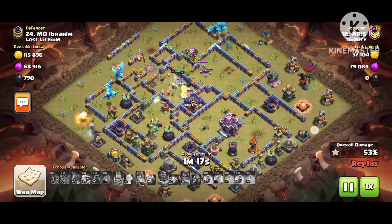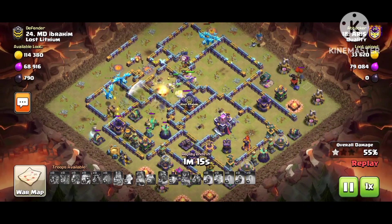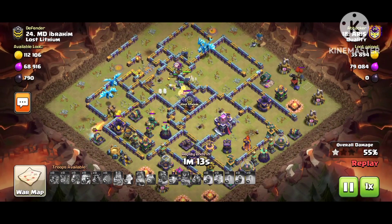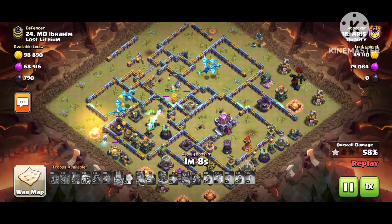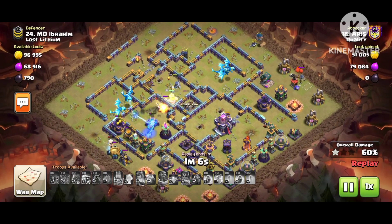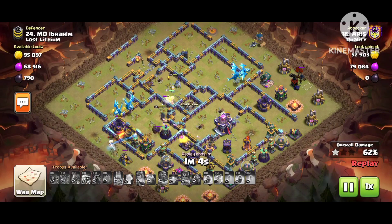The RC is coming from this side and we have to see what will happen. The Town Hall is too far - they can't reach it. The CC is going on with lava - that's really good. You can also use super minions with archer. The electro dragon is in big trouble because the air sweeper keeps pushing it back.